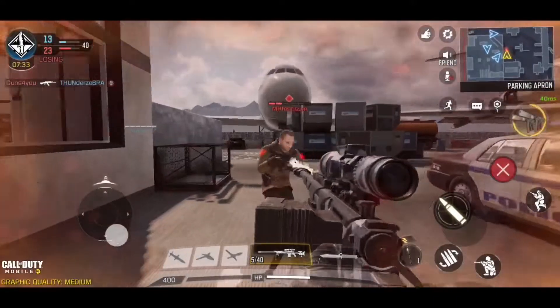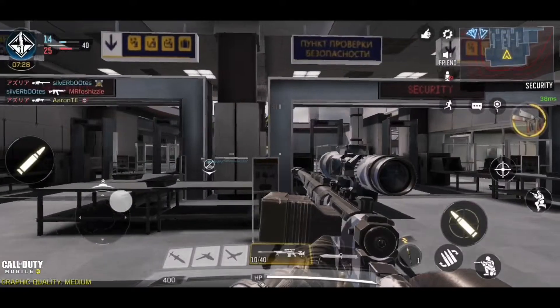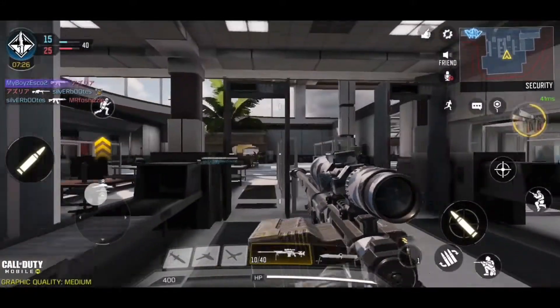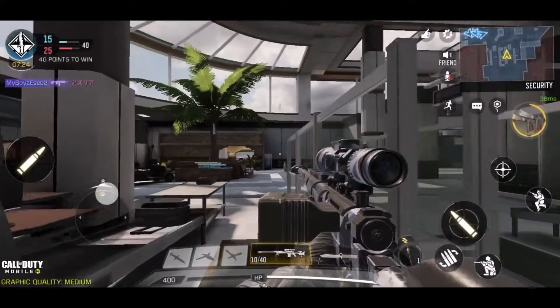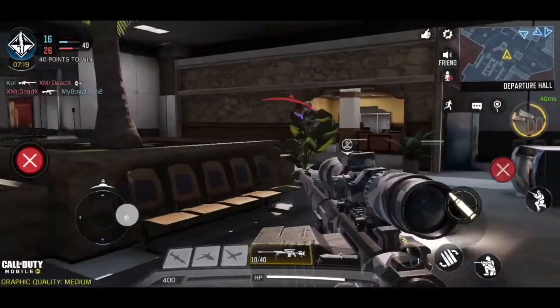You can see here my aim is just terrible. I should be able to easily kill that guy, but once you miss one shot you're kind of screwed because then it takes too long to aim in again. You can see here I'm kind of testing it out — very slow. It doesn't work in using this build.